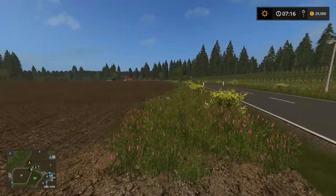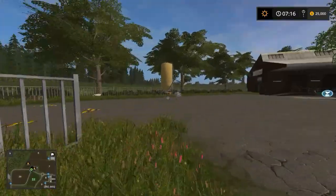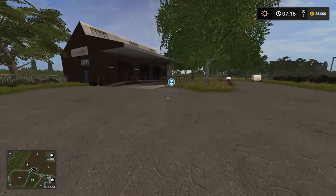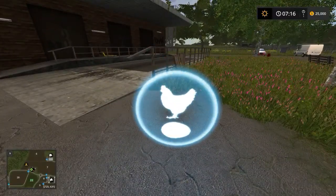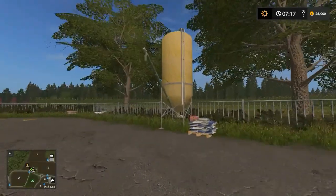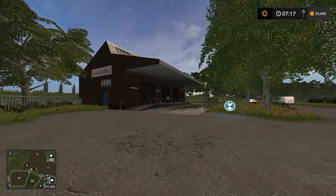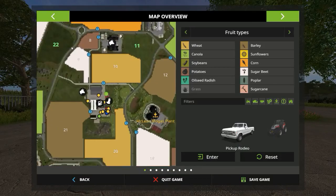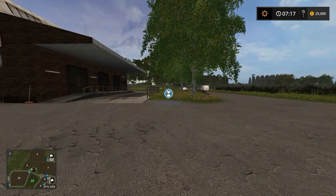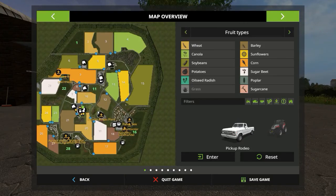There's a sawmill as well — let's check it out. There's a lot of sawdust here so this must be the sawmill. Interestingly, you can sell eggs here at the sawmill. There also seems to be some seeds here — this might actually be the grain trade where you can buy seeds and sell eggs.